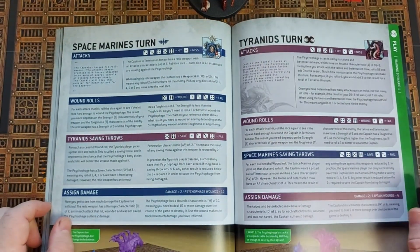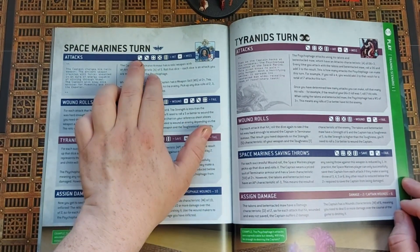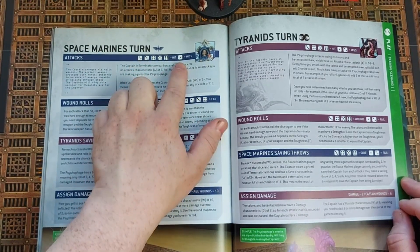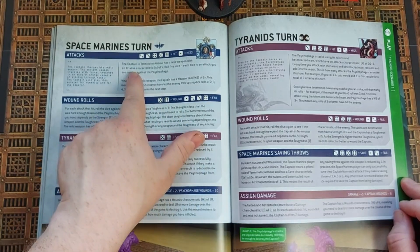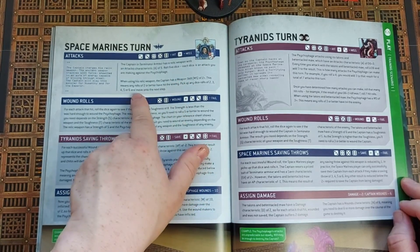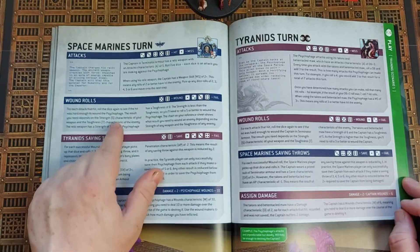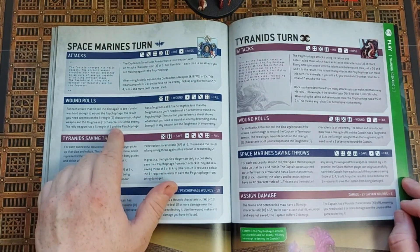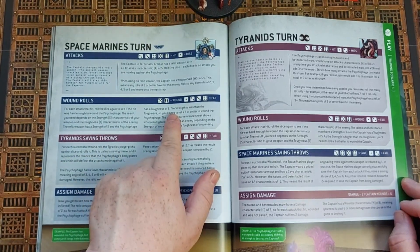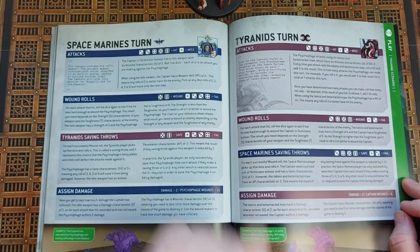Here we have our example turn. We start with the Space Marine captain. Anything over a two scores a hit, and ones will be misses. He has five attacks to roll. Roll his five dice and compare his weapon skill to the results — pick up any two, three, four, five or sixes. For each successful hit you need to match your strength to toughness. Our strength is five and the toughness of the Psychophage is eight, meaning a five or better will wound the Psychophage — so fives or sixes. Anything else is a fail.